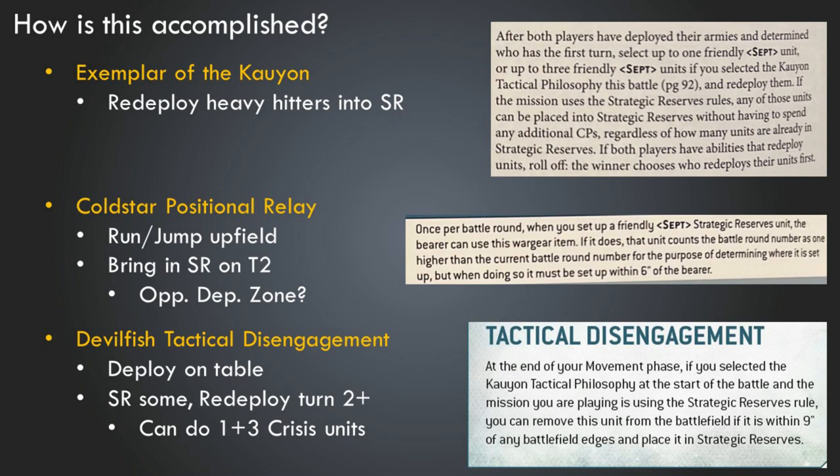Finally, we're going to use the Devil Fish tactical disengagement role — that's what allows the Devil Fish to hop off the board edge and come back via strategic reserves. These will be deployed on the table in the denied flank formation, but they can hop into strategic reserves on turn one or turn two if needed. There's a lot of flexibility here. We are limited by the point cap — only half the army can be in strategic reserves — but we can pick and choose which units do that to maximize our opportunity to take out key enemy units early on.